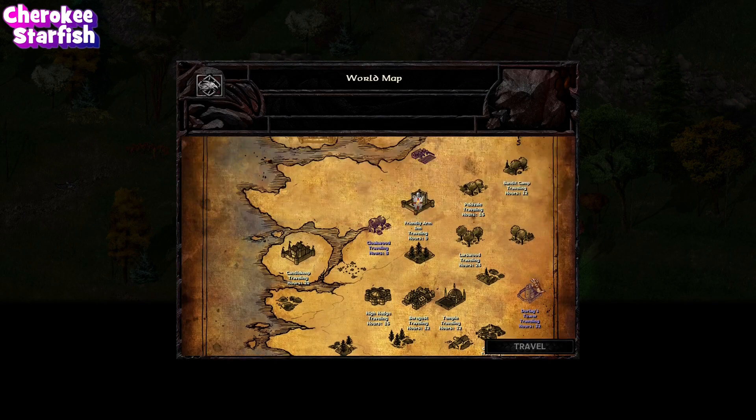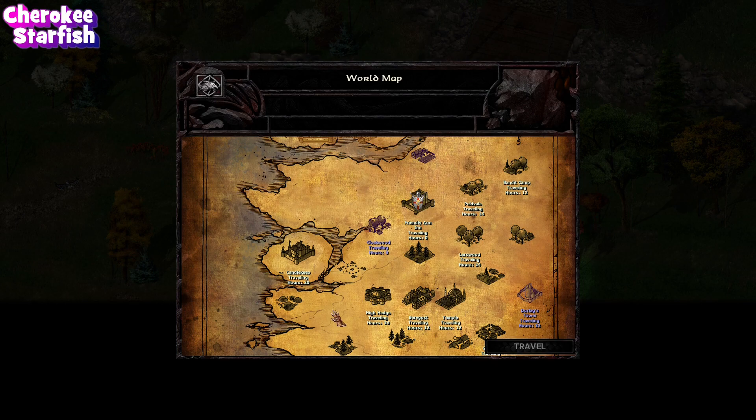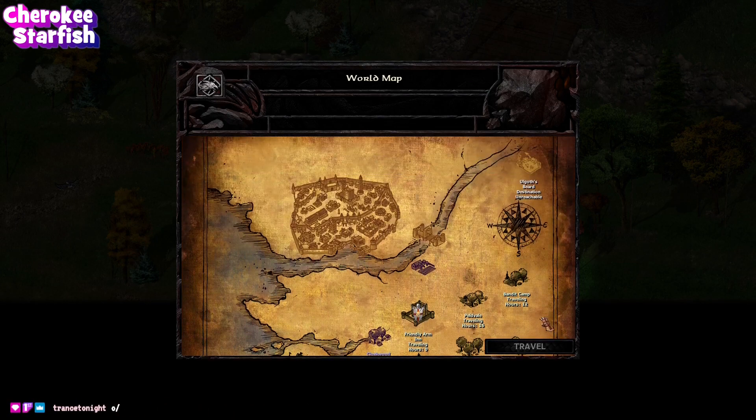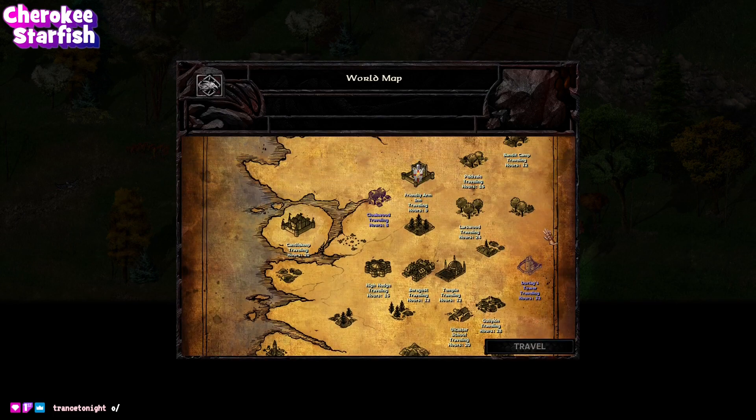We're going to dive right on in by heading over to the Cloakwood, because all of our quests point that way. We want to level up a little bit before we get back to somewhere like Durlag's Tower. And up north, we've got places to go, but not yet.